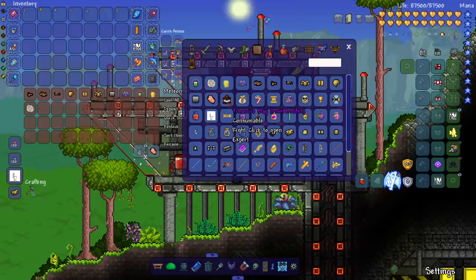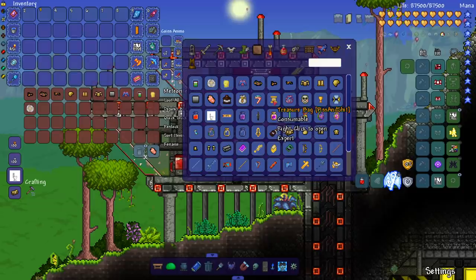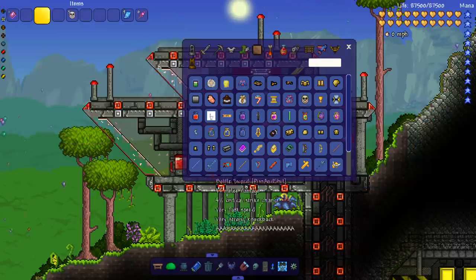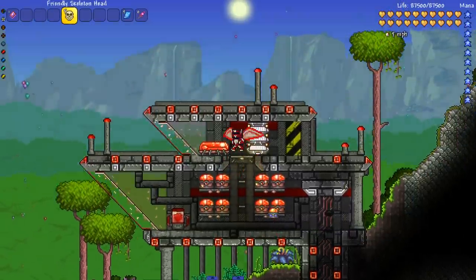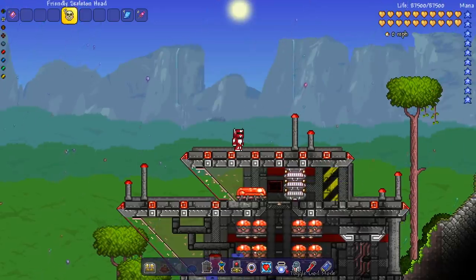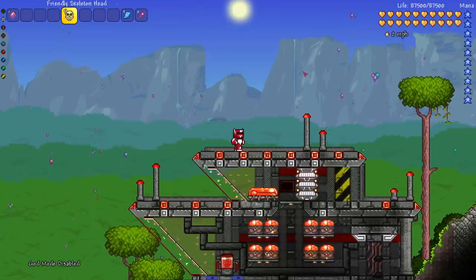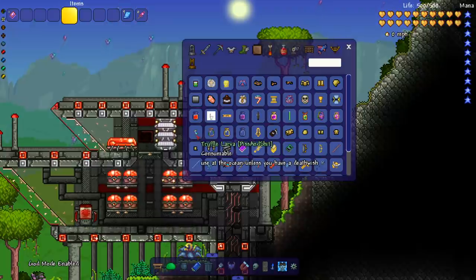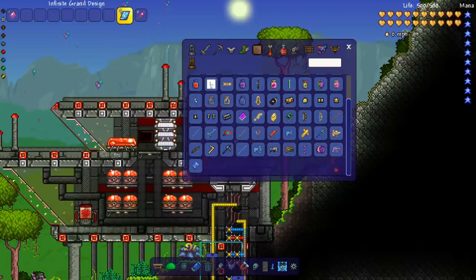We have treasure bags in here — some of these don't even look like treasure bags. We got a Friendly Skeleton Head that summons a Dungeon Guardian to protect you. That would be very nice for a summoner class. Just because I feel so safe, let me turn off god mode and go ahead and summon in this Dungeon Guardian that's 100% friendly and won't kill us.